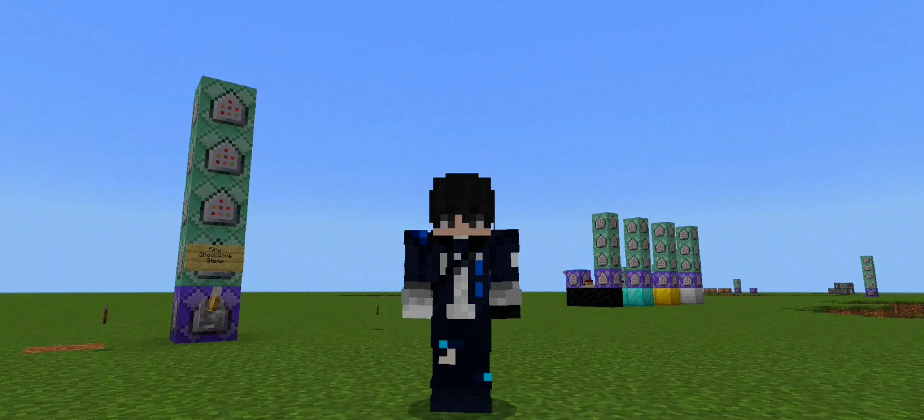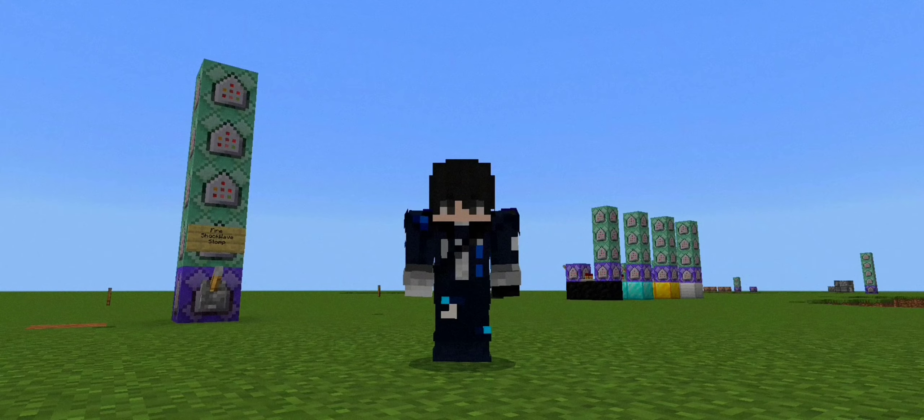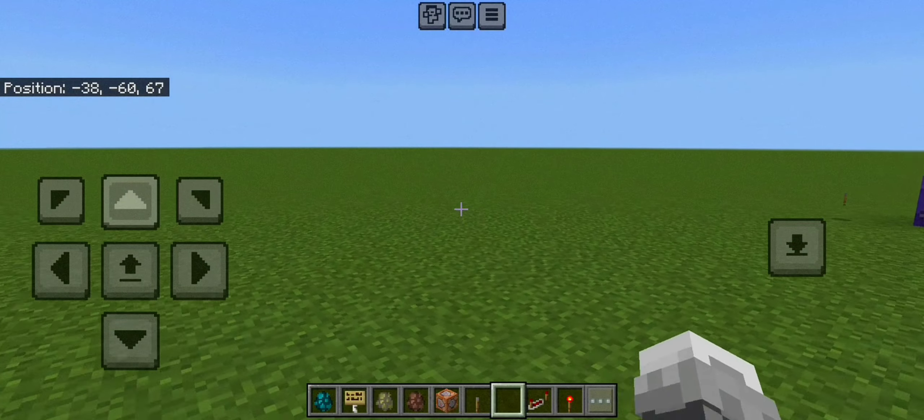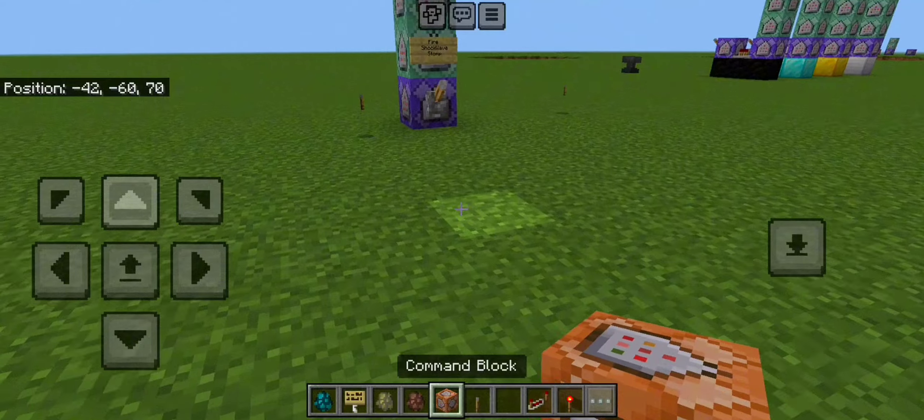Let's get right into our command blocks where I'm gonna teach you guys how to get Billy Butcher's temp V power, which includes extra strength and also laser eyes, here in Minecraft.